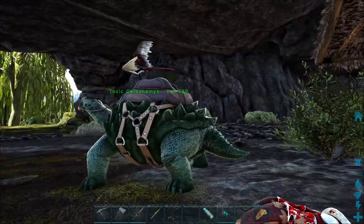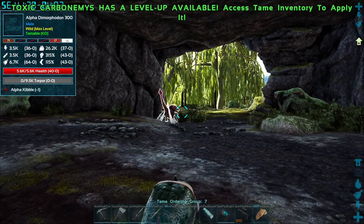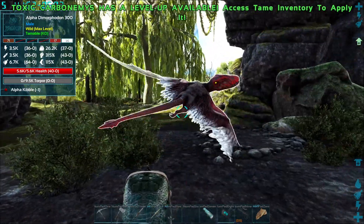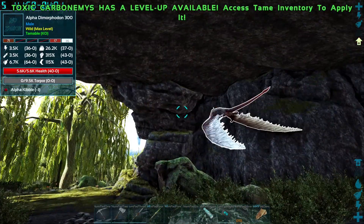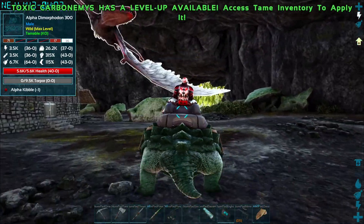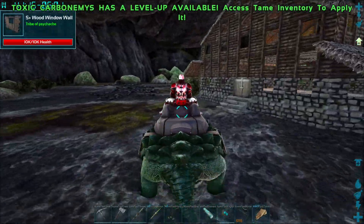We're jumping right into the action today. There's an alpha Dimorphodon spawned right outside my base, level 300. If it's not aggressive I'm going to try and tame it. Yeah, that makes things a lot better - you can just leave him there, go get the stuff I need to make alpha kibble, and then come back instead of having to worry about him waking up.